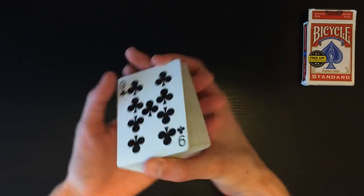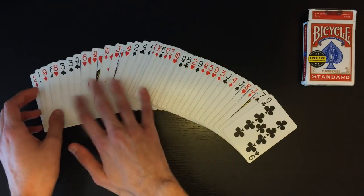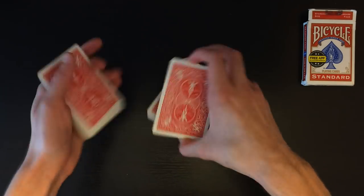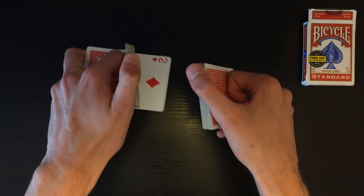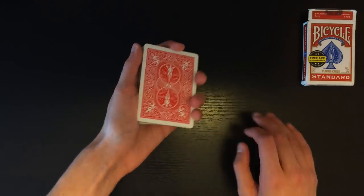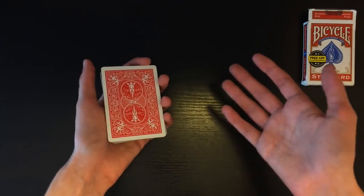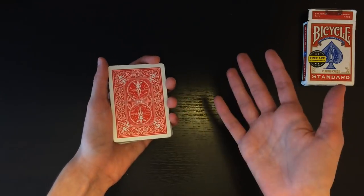Start the trick by showing off the cards — you can even turn them face up and spread through the bottom half, or honestly spread through all of them since the spectator doesn't know you're going to force anything. You can give them a false cut or false shuffle, just make sure not to accidentally reveal the double face card during the shuffle. Then explain the concept of the card trick in reversed order — finding the card before selecting it — and the spectator will be totally reeled in.